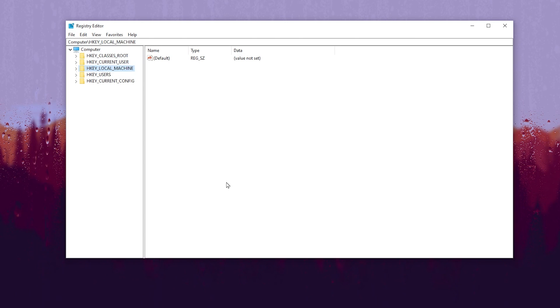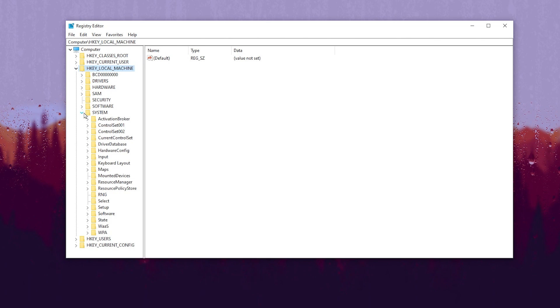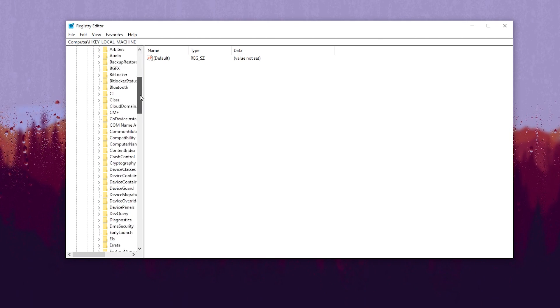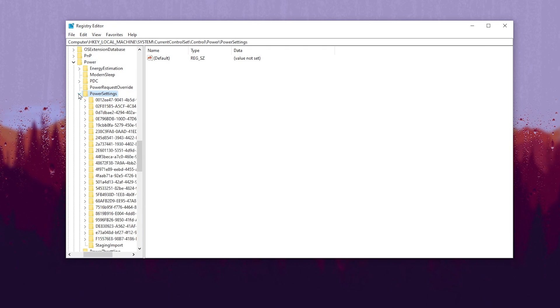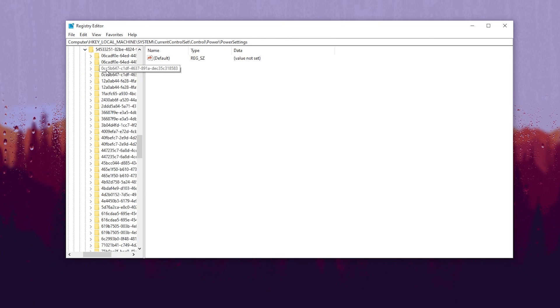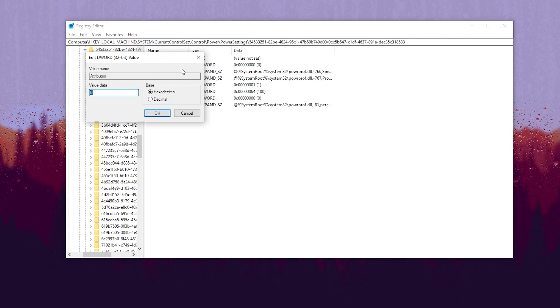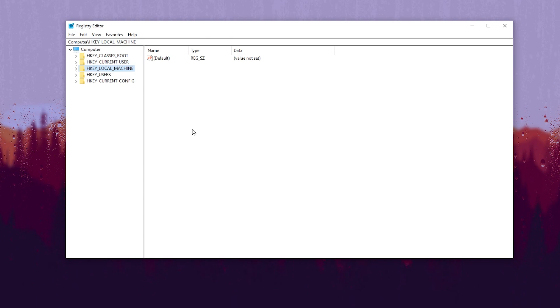In the fourth step we are going to disable CPU Core Parking and optimize CPU performance for gaming. Go to HKEY_LOCAL_MACHINE, then System, then CurrentControlSet, then Control. Scroll down, find Power, click the dropdown, go to PowerSettings, then find 54533251, click the dropdown, go to 0cc5b647-c1df-4637-891a-dec35c318583. Click on that profile, go to Attributes, right-click, Modify, and change the value data to 0, then hit OK.